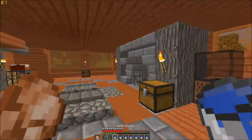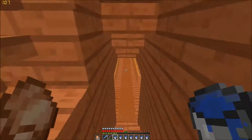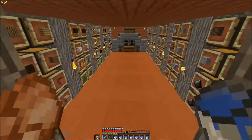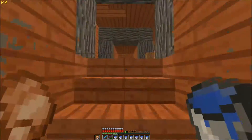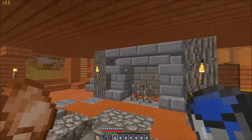You guys can see I've got a whole inventory of buckets and I have to be careful with the water flow because I don't want the villagers to drown down here. I don't want it to take up too much or flow down into his storage area either. So we are just going to fill up this area with water.